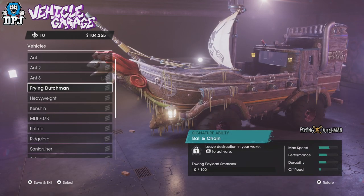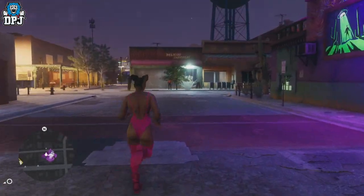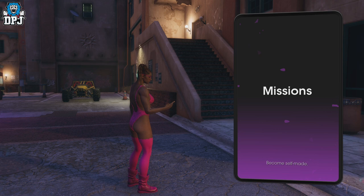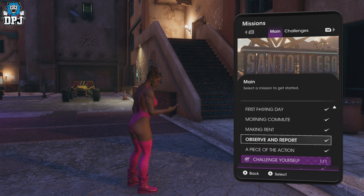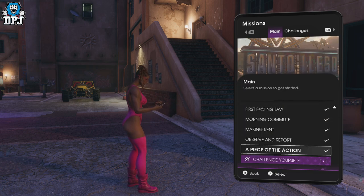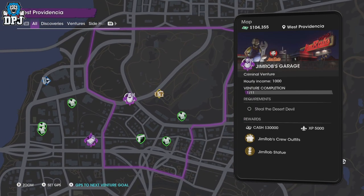So, quick rundown again: as soon as you get into the open world and can explore freely, do the main story missions. I'm not sure if they're shown out of order, but the one you need is the second one since being able to explore — it's called 'A Piece of the Action.' Complete it — it's probably about a 10-minute mission, lots of shooting and destroying involved, you'll probably enjoy it. It also unlocks another set of side hustles for Jim Rob himself, which can give you some decent rewards.